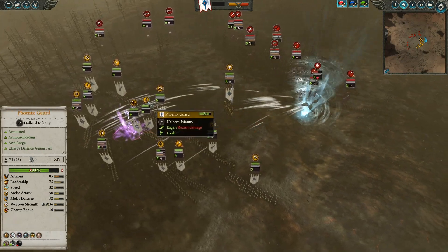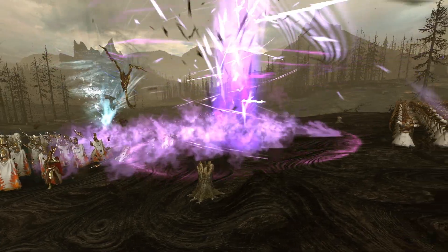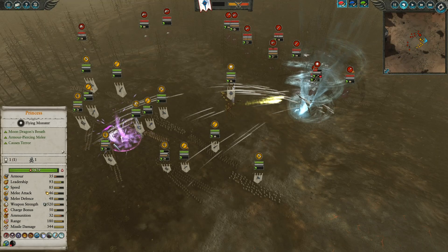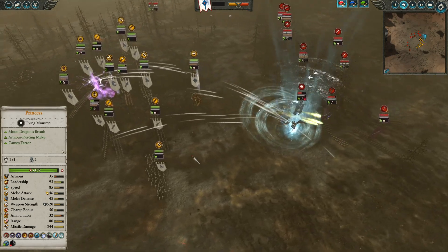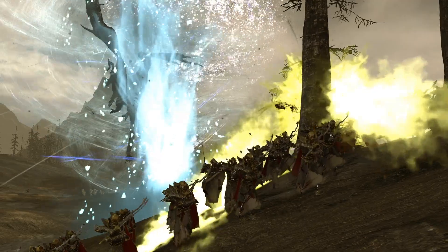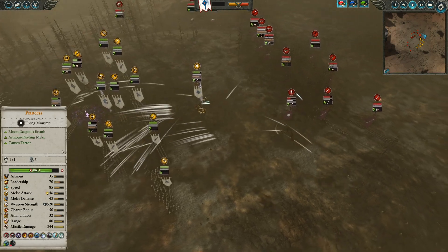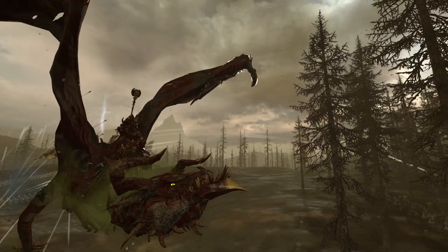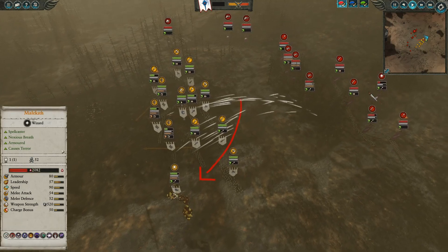In response, Malekith pops a Blade Wind on the Phoenix Guard — not a terrible idea, since the Phoenix Guard have Martial Mastery, and bringing their health below 50% removes those benefits. Unfortunately, this Blade Wind does not cooperate, veering off into nothingness. That was a huge risk for very little gain. The Moondragon uses its breath to hurt the Harganeth Executioners on retreat, while Malekith is caught in Tempest again, dropping to just under 50% health. Malekith retreats once more — there's no reason to risk leadership, a lesson he needs to learn.